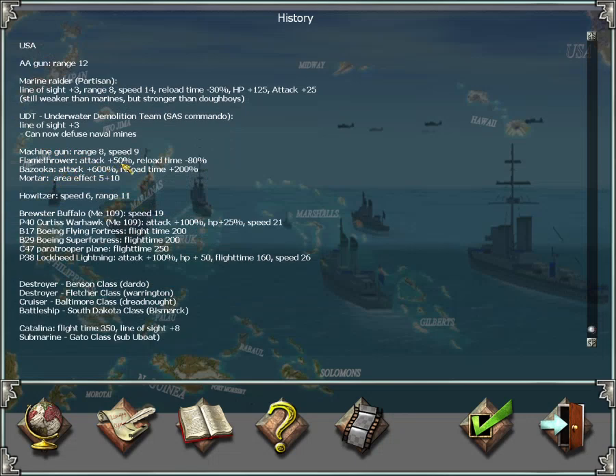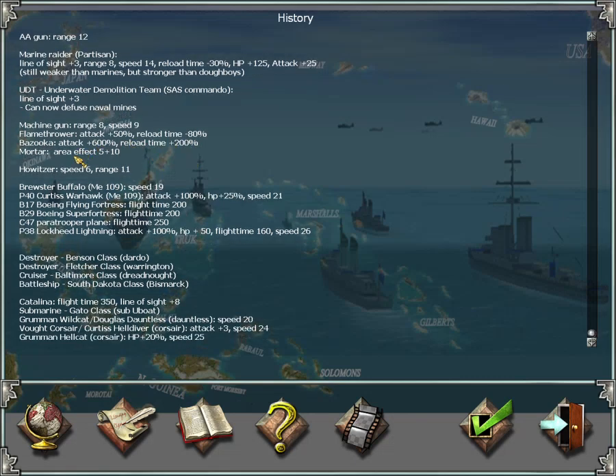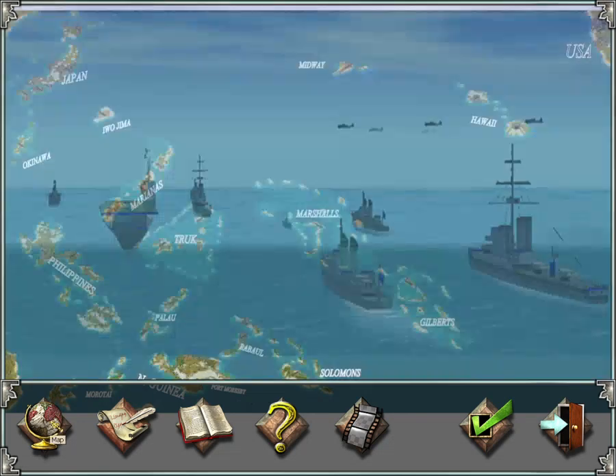Flamethrowers have extra attack and fire much faster, making them finally useful. Bazookas have a 600% increase in attack, so they are much stronger but reload much more slowly. Flight times of many planes have been increased. The Catalina plane has a much longer flight time and a much bigger line of sight, so you can use it to discover ships all around the ocean, because the map is really big.